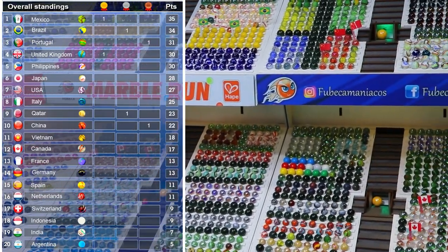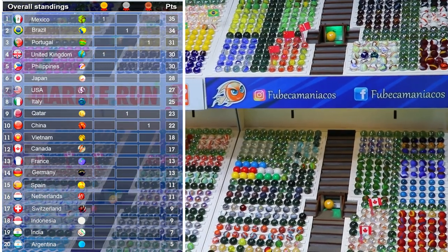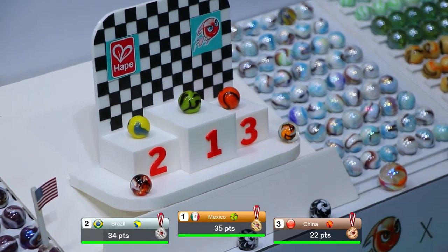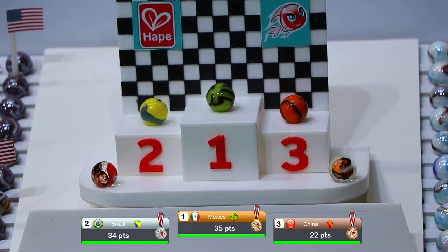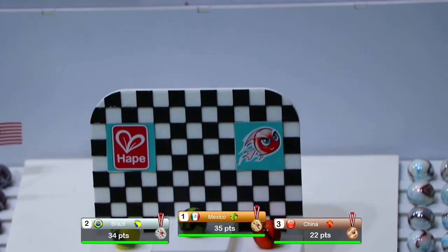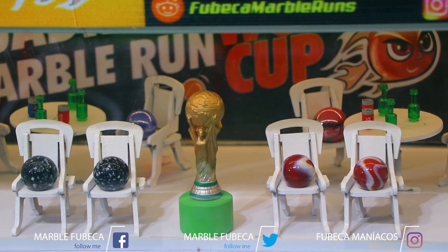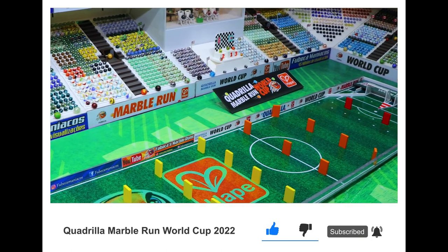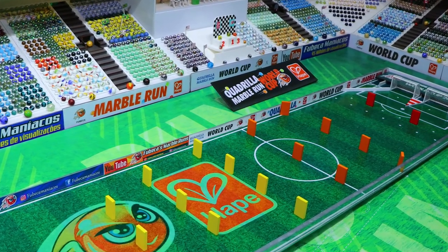Here are the overall standings. Mexico has taken over first place with 35 points. Brazil is in second, Portugal in third, and the United Kingdom has fallen down to fourth. The Philippines are in fifth place. Unfortunate for the United Kingdom — we'll have to see if they can have a comeback in the next couple of videos of this tournament. Congratulations to Mexico for being champion of Event 2 of the Quadrilla Marble Run World Cup. Brazil in second with 34 points, and China in third with 22 points. We are two events down, three to go. If you like this video, don't forget to like and subscribe, comment down below, and share with your friends. Stay tuned for Event 3 of the Quadrilla Marble Run World Cup, presented by HAPE Toys here on Fubeka's Marble Runs. I'm Jeremiah signing off. Until next time, this has been Fubeka's Marble Runs. Good day, everyone.